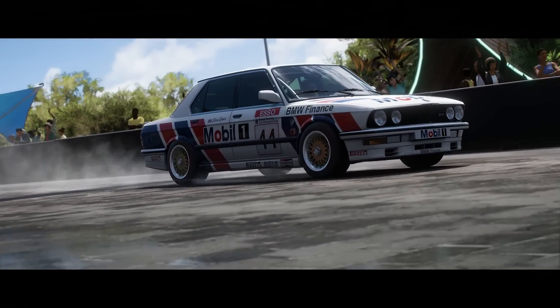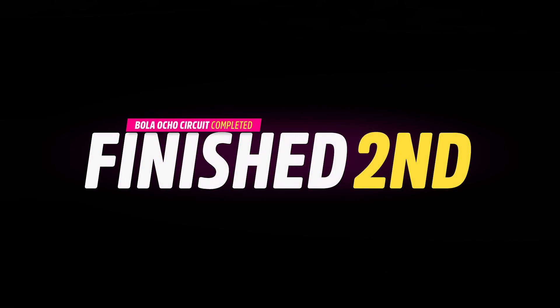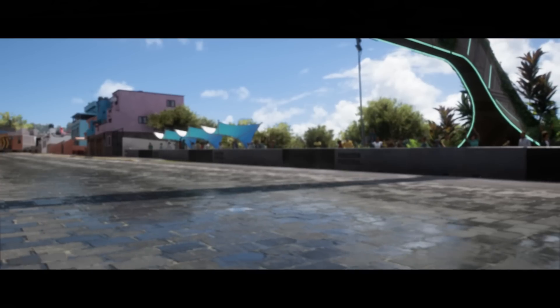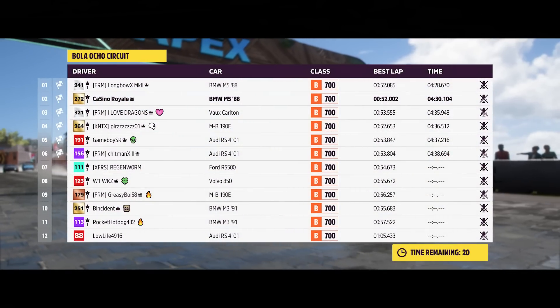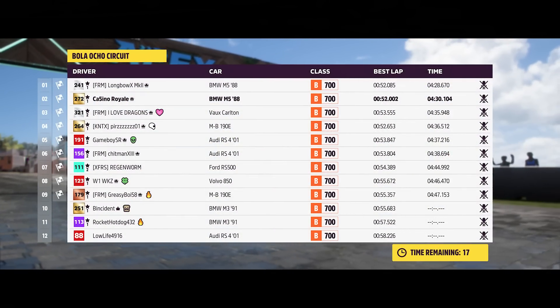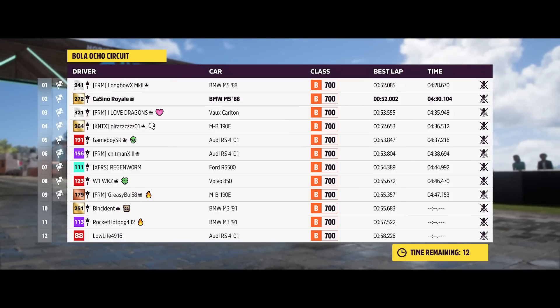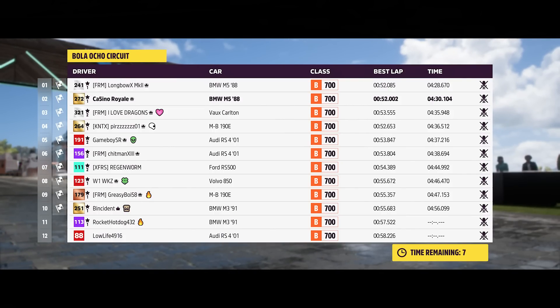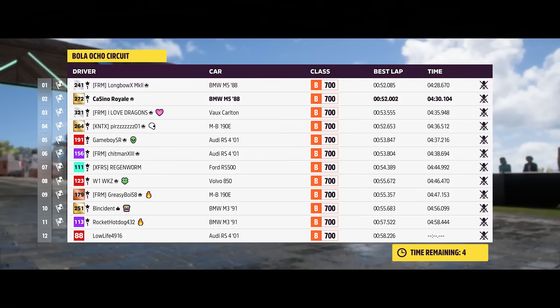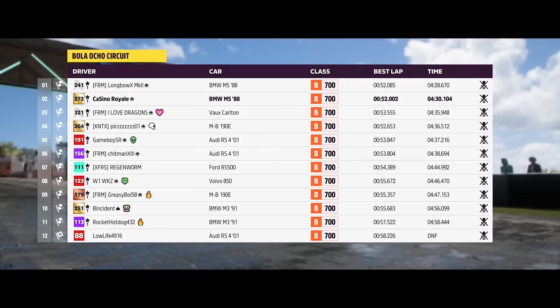We followed Longbow, desperately pursued — just couldn't catch them, couldn't shake us either. The lap times are going to be very similar. The Carlton looked like it was holding on to third in a big battle for the last spot on the podium. Both M5s were very quick with pretty much identical lap times. The 190E also fast. The Carlton was desperately trying to fend it off. The Audis were fifth and sixth for the AWD machines. The M5s were very strong on the twisty circuit.